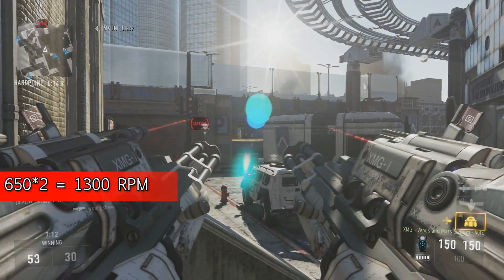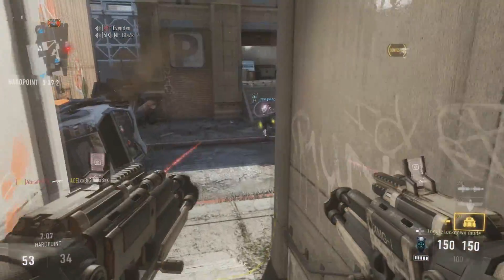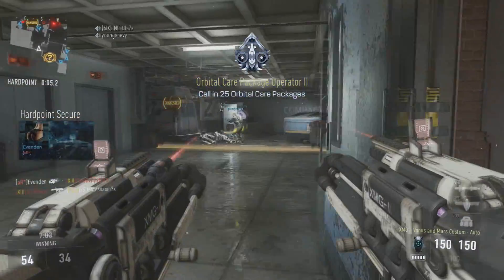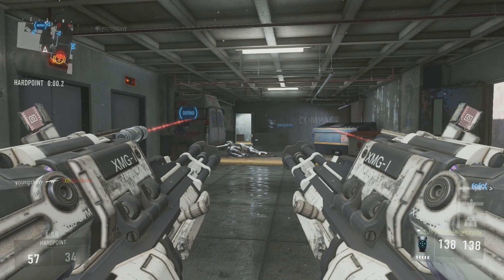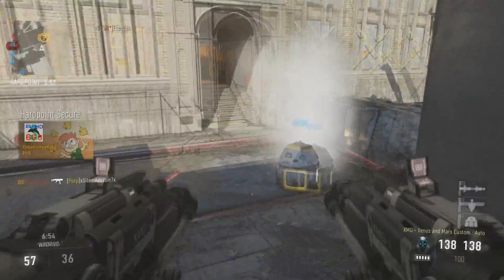So really you're looking at a 1300 RPM gun. And then when you throw rapid fire on, each gun goes up to 750 RPM, which means you're looking at 1500 RPM — by far the fastest fire rate in this game — and it can just shoot out tons and tons of bullets really, really quickly. So this gun is actually pretty good when you look at it stats-wise.